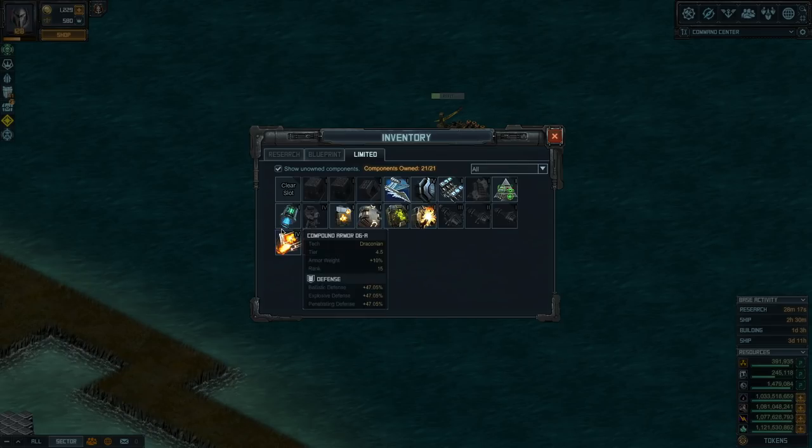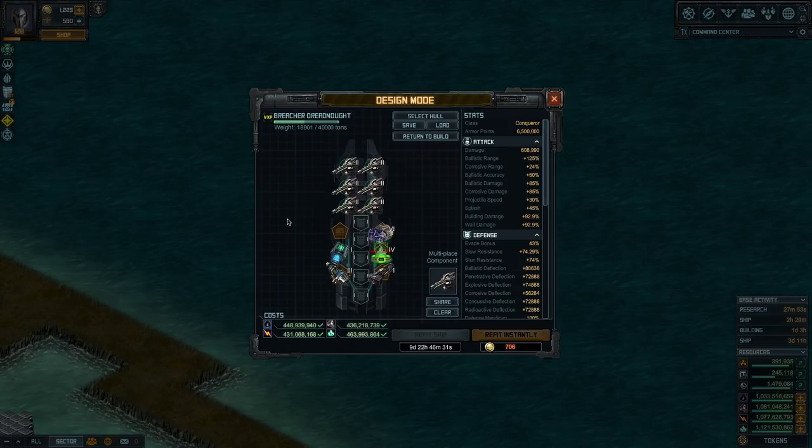The other special is Shielded Circuitry. This one is important especially because of the slow and stun resistances. When attacking a base you're going to hit defenders that have the EMP tactical, which will stun you for a long time if you don't have stun resistance. There are also plenty of weapons and fields to slow you down, so it's a good call.